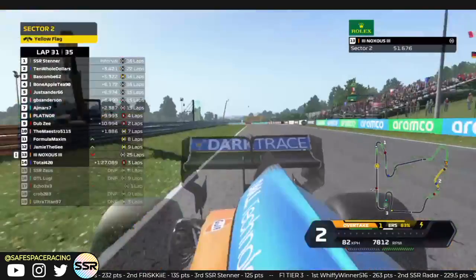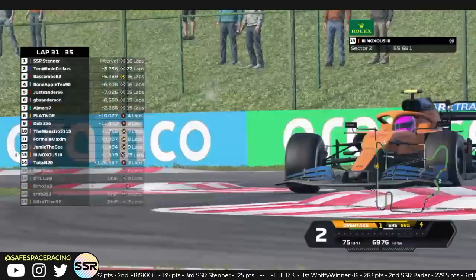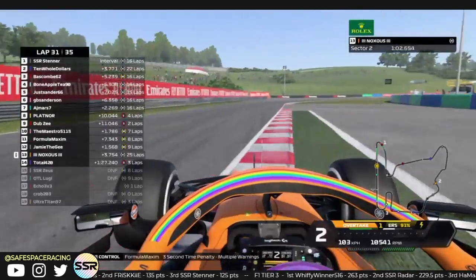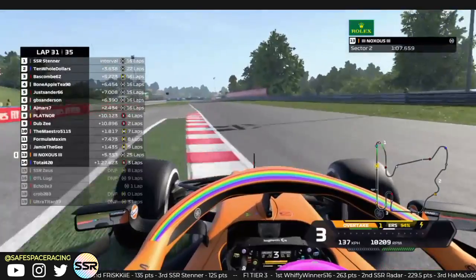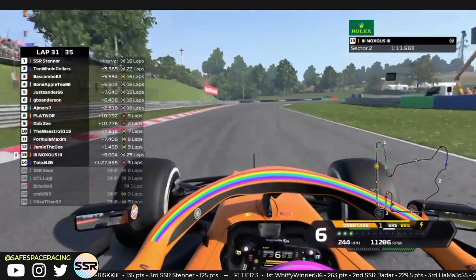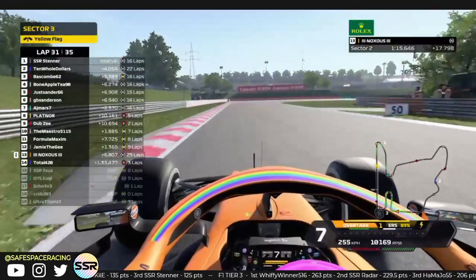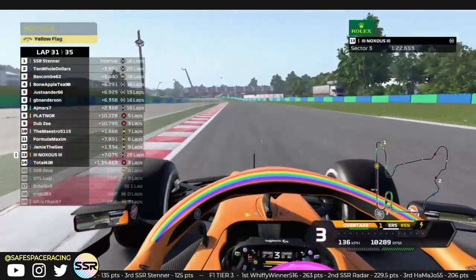Knox just needs to take it easy — those softs are going to be feeling terrible after the spin. He's lost a little bit of his wing — front right end plate. Maximum picks up a 3-second penalty, now in P13, no points for him. Unfortunate — he hasn't raced in a while for SSR, taking a break, and coming back it was a little bit of a struggle. Now the struggles continue.